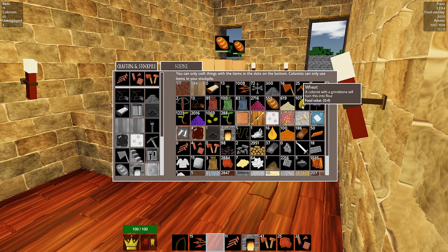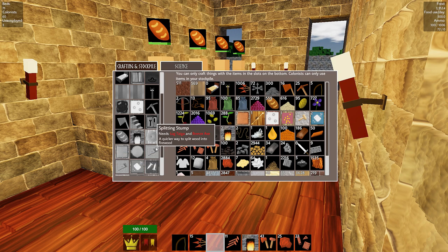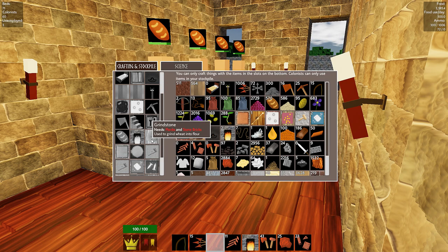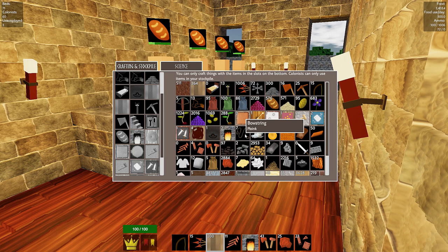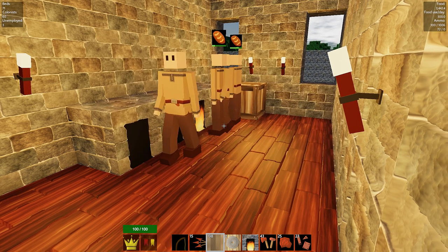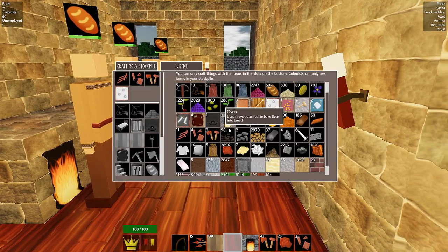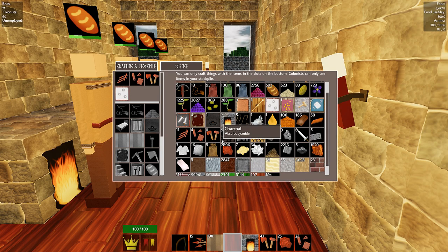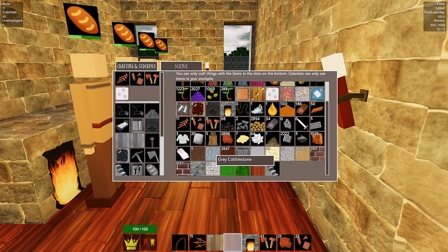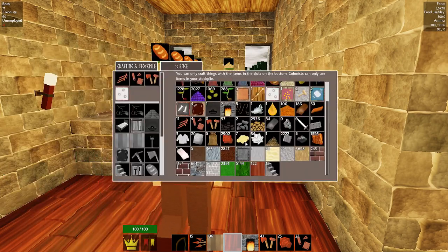Do we reckon grindstone? We probably don't need as many grindstones but we'll get a couple - just two will do. Grindstone turns grain into flour - that's what we want. Planks and stone bricks. Actually, screw it, I'm going to put four of them down because we're just about to double our wheat production. Let's make sure we go ahead and have that in stock. The bakery is going to be fully equipped. Probably a little bit overkill.